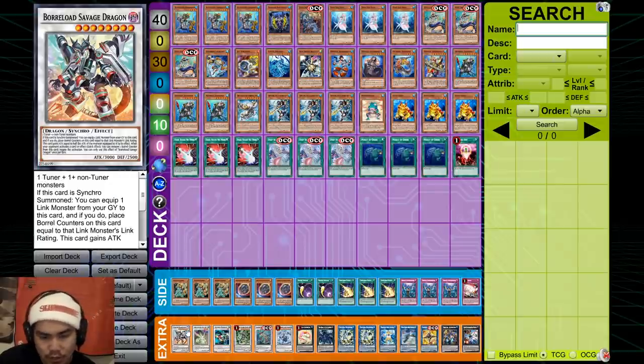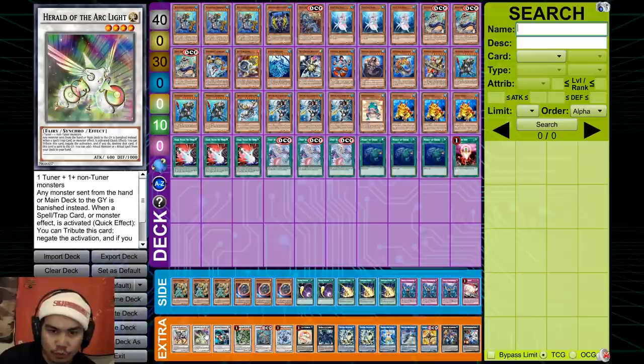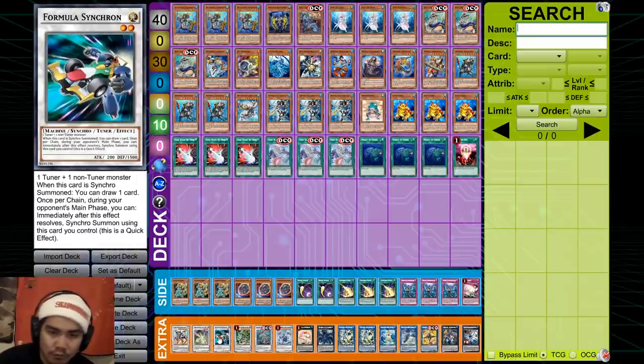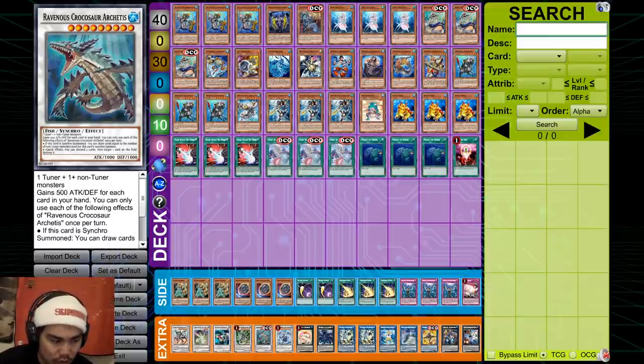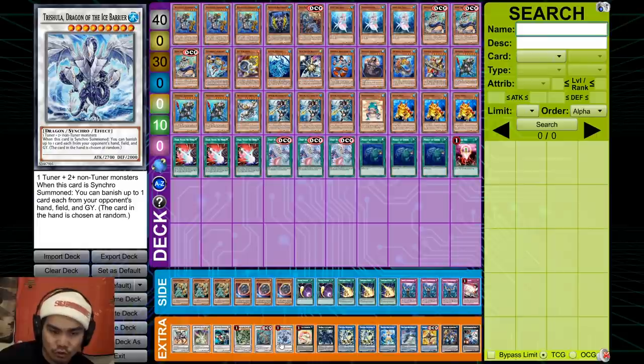Moving to the extra deck: you play Borel Savage — I don't play Drag Dite because Borel Savage is just a better Drag Dite. Herald is just insane and there are so many ways to hard-make this sometimes. You make it off the Wardron combo. You play Formless Synchron off of Needle Fiber because it's a level 2 tuner and lets you draw a card — there are situations where you want to go Formless Synchron into Savage on the opponent's turn. You have Omega because you want to hand loop, and in certain combos you can hand loop people for 5. You play 1 Trishula because after you Munglesia them, the cards they dump won't be able to float because you Trishula'd them.